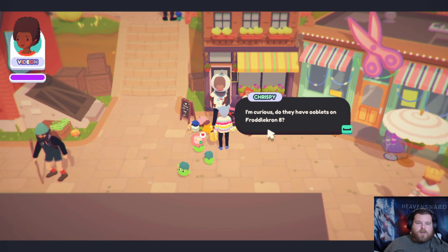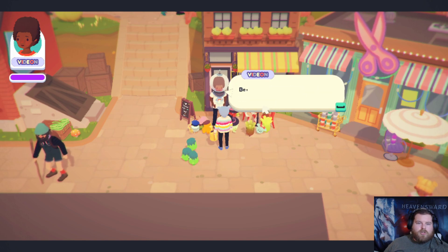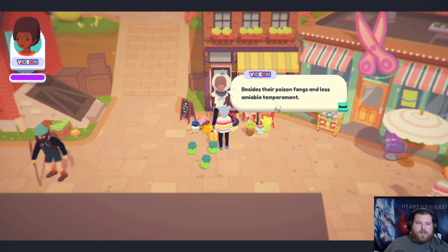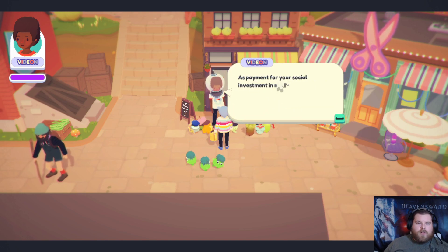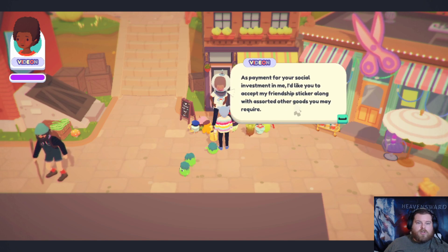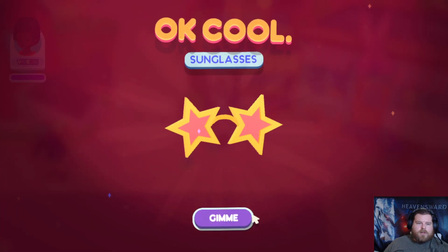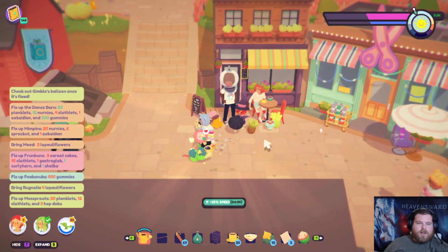I'm curious — do they have rublets on PradoClan 8? No, but we do have rublets, which are similar. Besides, they're poison things and less amiable temperament. As payment for your social investment in me, I'd like to accept my friendship sticker along with the other goods you may require. A little recipe, and more sunglasses.